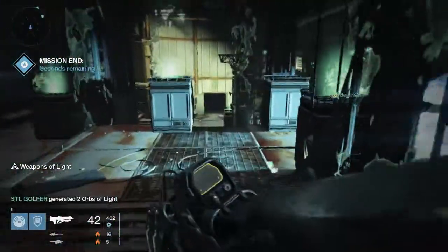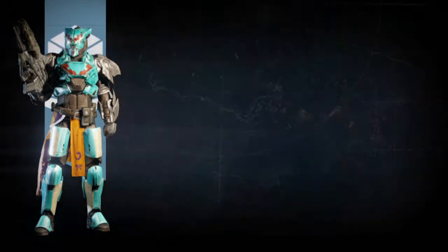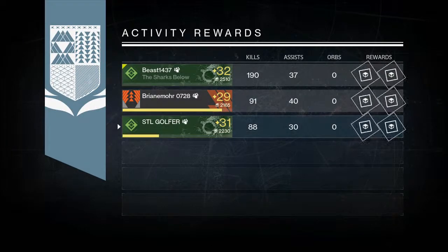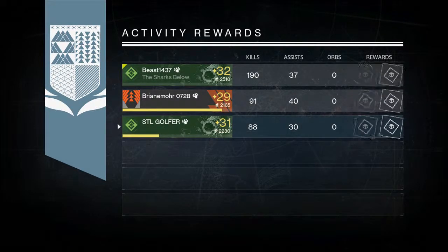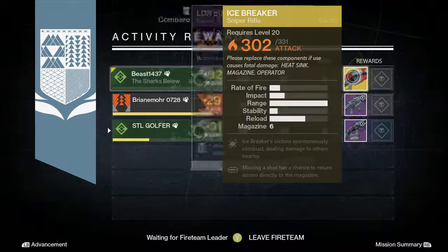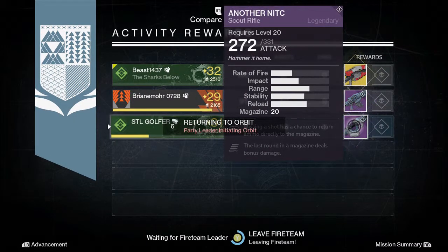That was this week's Nightfall, guys. Pretty easy. Got a junk gun as usual. This is actually kind of weird, because usually — if you guys have seen my Omnigul swag video, you'll see that basically Pwn got an exotic from... Oh wow, someone got Icebreaker — nice! Payback SOS and another NITC. That's about it, guys. Thank you so much for watching, and I'll see you all in the next video.